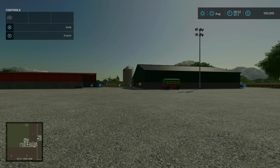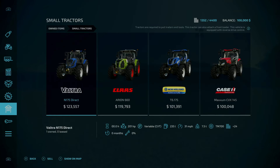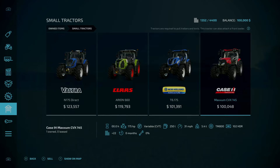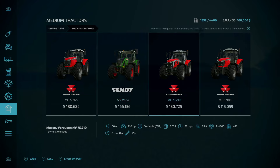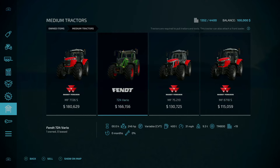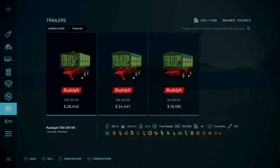Now we're at the starting farm, let's take a look at our starting equipment. I'll warn you — you get a lot, probably one of the most I've seen for a starting build. Under small tractors we have a Valtra N175 Direct, a Class Arion 660, a New Holland T6.175, and a Case Maxxum CVX 145 — four small tractors. Under medium tractors we have a Massey Ferguson 7726S, a Fendt 724 Vario, a Massey Ferguson 7S.210, and a Massey Ferguson 6718S — four medium tractors. So eight tractors total, plus a John Deere T560 harvester.